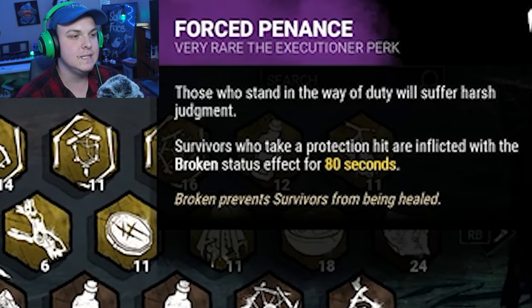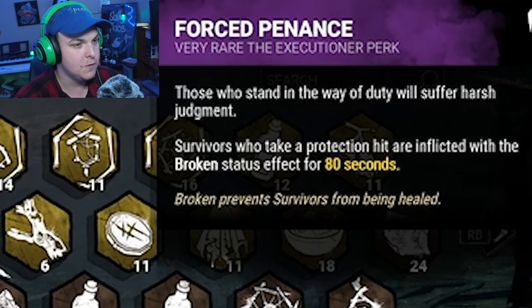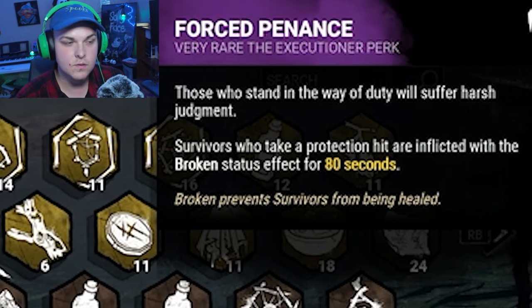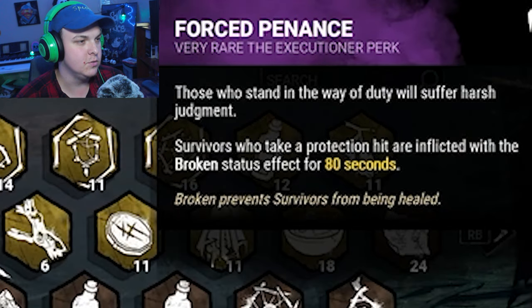Then we've got Forced Penance — those who stay in the way of duty will suffer harsh judgment. Survivors who take a protection hit are inflicted with broken for 80 seconds. I didn't even notice we've got two broken perks.